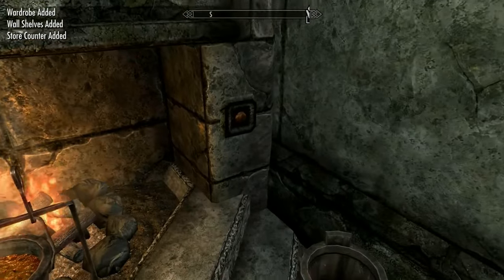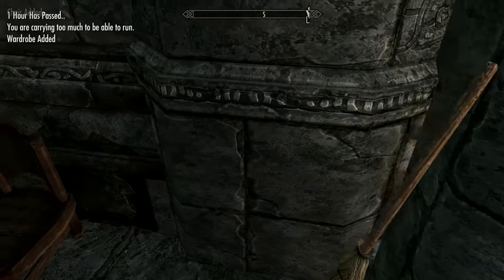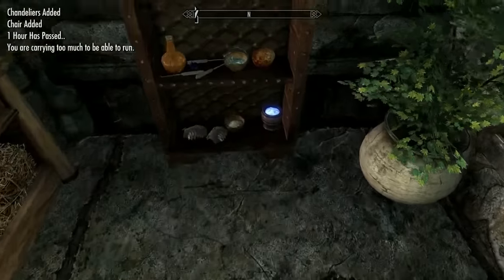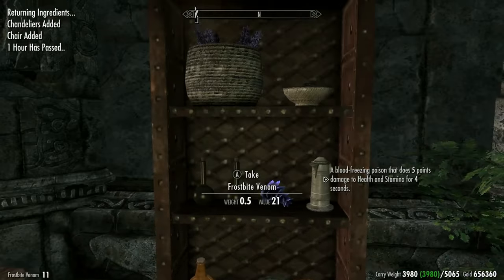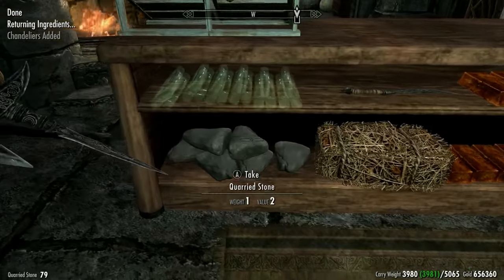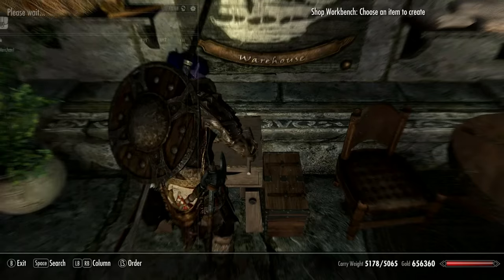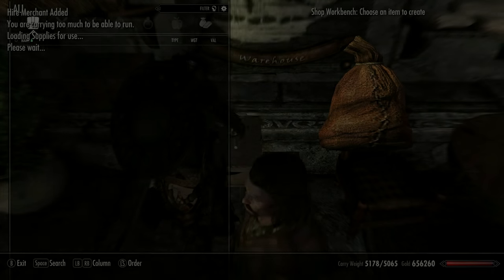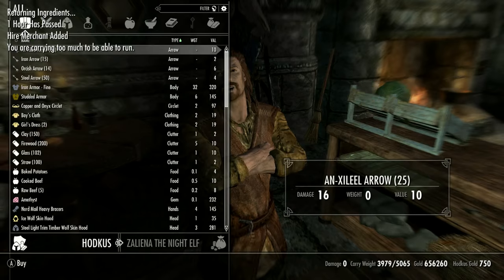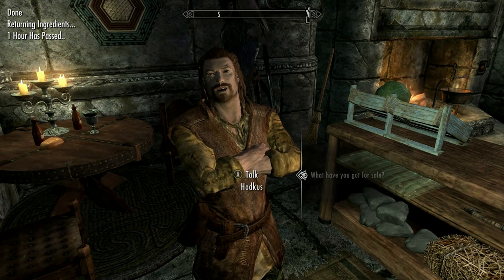Look at that — take a lock, take ingots, nails, hinges. We can hire a merchant but let's not do that now. Everything's all stored just nicely. That's actually quite good — yeah, let's go ahead and hire one just in case I need more materials. Hire merchant. Hey there, buddy — Hotkus, take a look. And you do have more items for me to take, awesome. Good day.